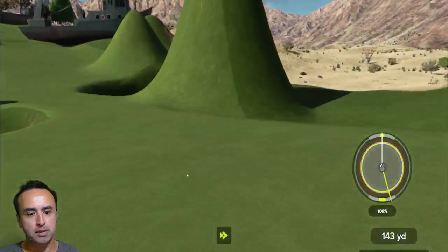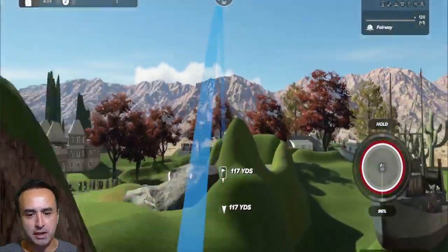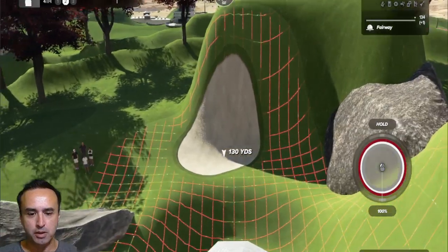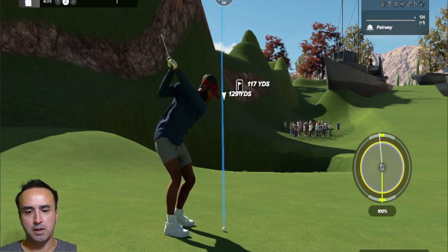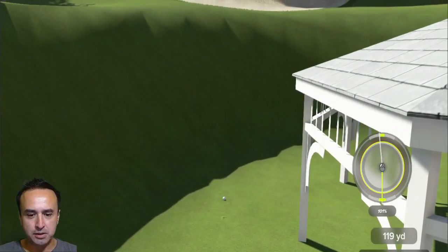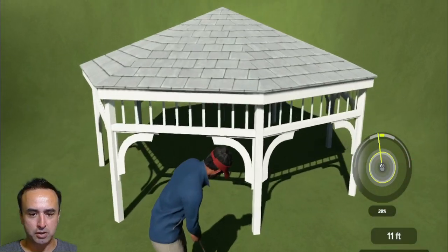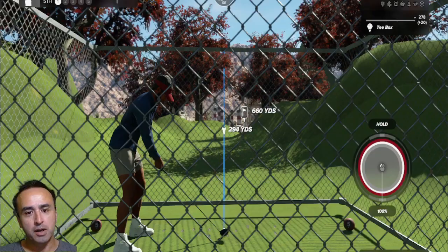All right. Not too bad — 150 on the tee shot, 117 there. We've got to make sure we clear this structure, so let's club up. Shots away — got to make sure we clear this, otherwise we're going to have a hard time getting in there. That's actually a decent shot. It looks like a straight shot — I should have previewed that. It goes in. We actually birdied that hole. So we're still plus seven.